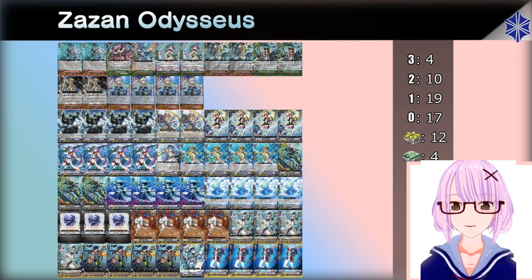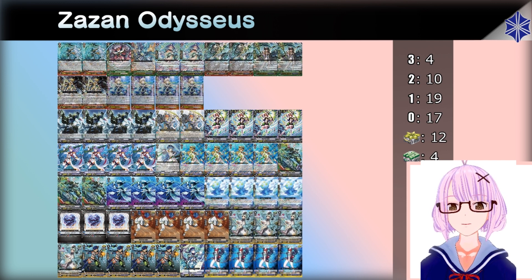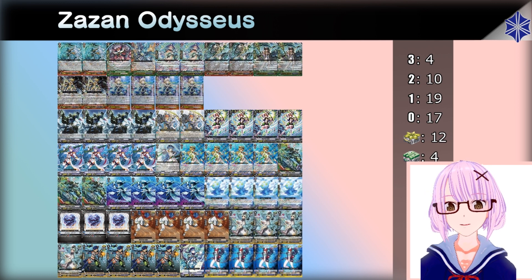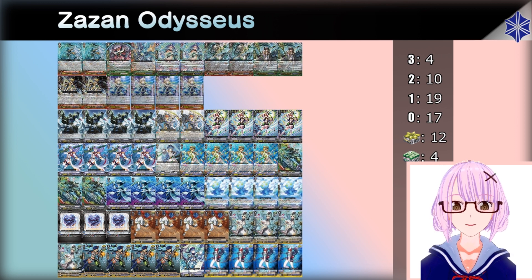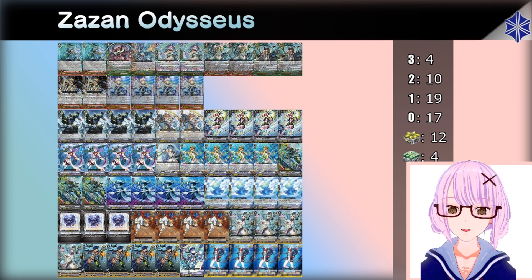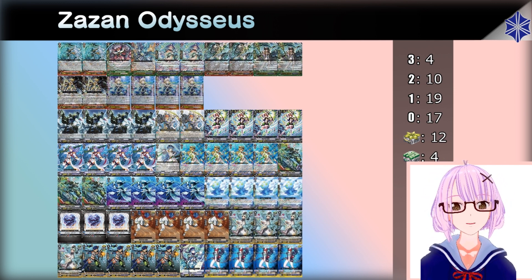Hello everyone, this is Toyo from Hokago Card Time, and finally we're back making videos again after one year of not doing anything. So as you all know, soon enough it will be time for Premium Collection 2020, and a lot of people have been making noise about this one card called Rain Elemental Zazon. Rain Elemental Zazon is a Cray Elemental Grade 1 that's pretty much been ruining everything in the format.